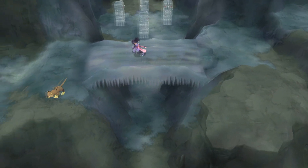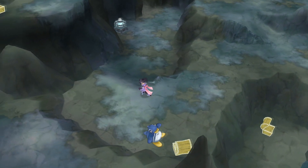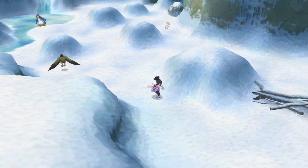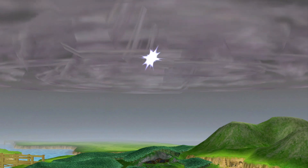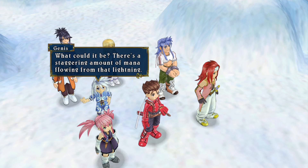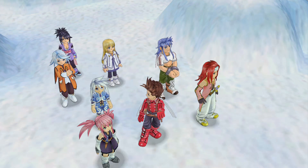So we are done here. There are only two — technically three — only two more summon spirits left to go. It's Shadow here in Tethe'alla and then Luna and Aska are a package deal back in Sylvarant. So I think what we need to do next is deal with Shadow. That's the direction of Ozette, yes. What could it be? There's a staggering amount of mana flowing from that lightning. I have a bad feeling about this — let's go. I guess we need to go to Ozette.